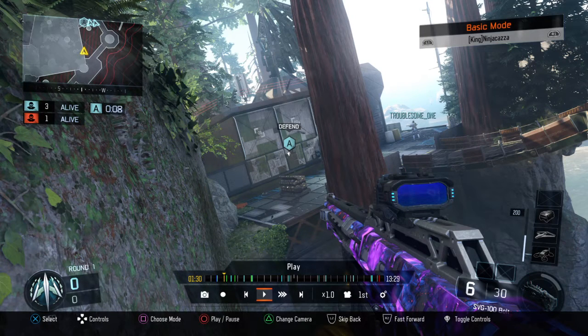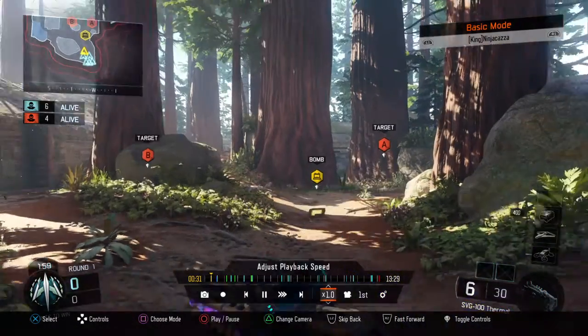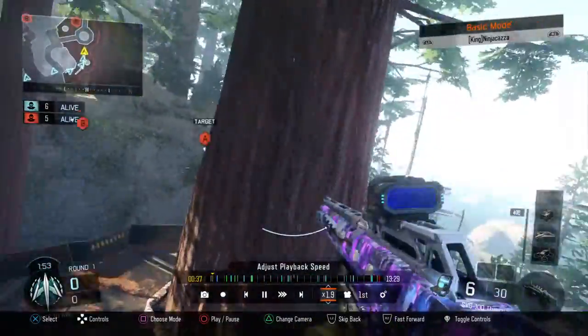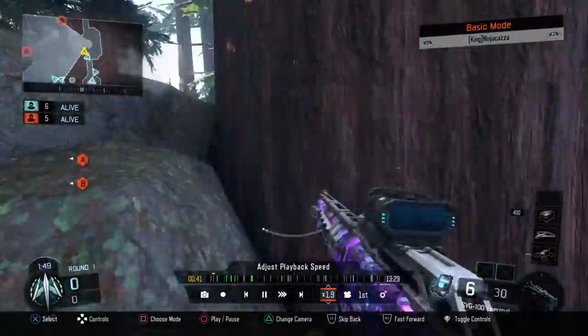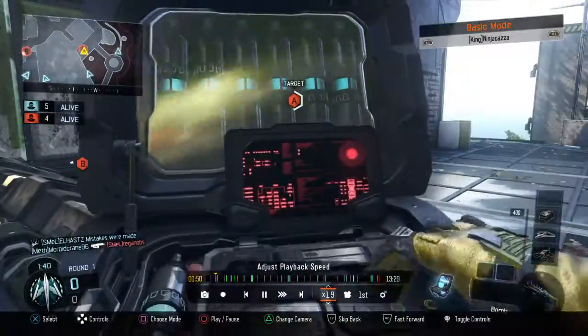So what happens is we start off on the first round and I plant the bomb pretty much straight away. Let's see if I can show you that clip. So if I speed this through — we come through here, check the trees, check the measurable spots and all that. I come through here and I plant, literally straight away.